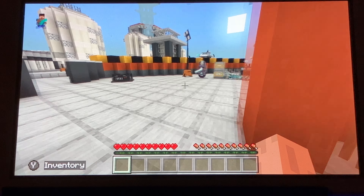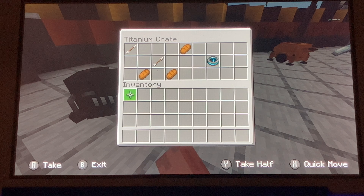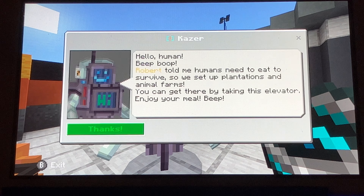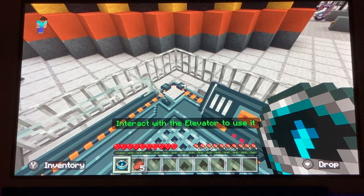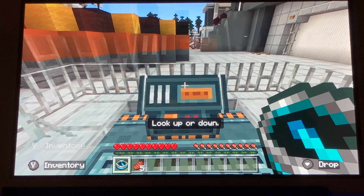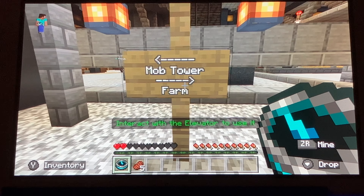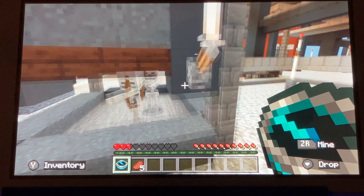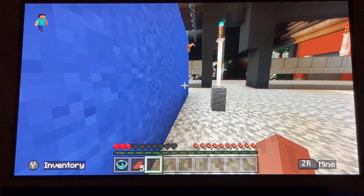I can't even use that. Let's see what's this — titanium crate. I don't have a recovery compass. Okay, eat to survive, thanks. Whoa, I just about died — mob tower! I guess I just... no, that didn't work. That did not work. It was definitely a bad idea coming down here.